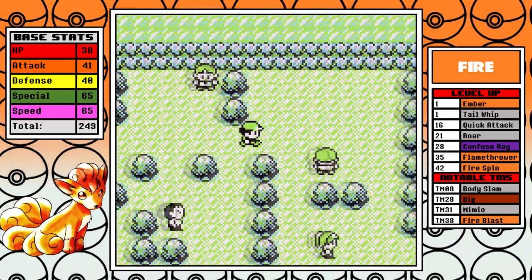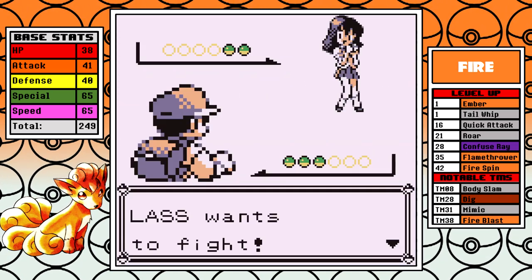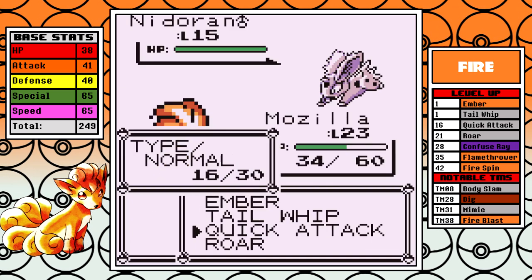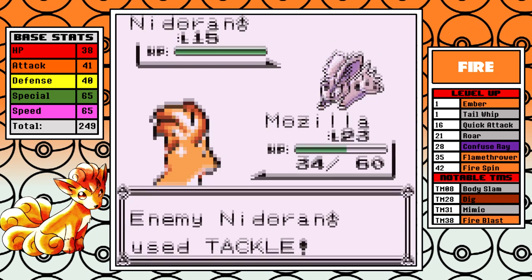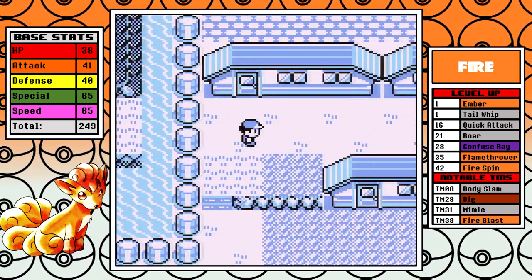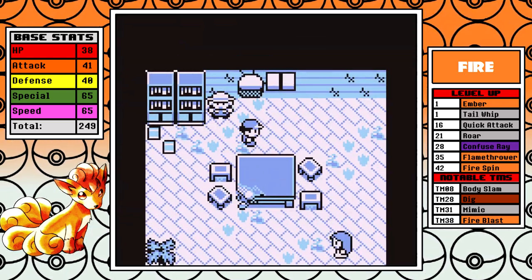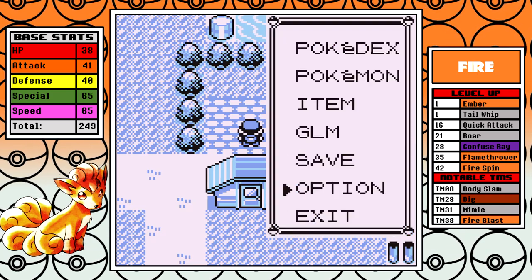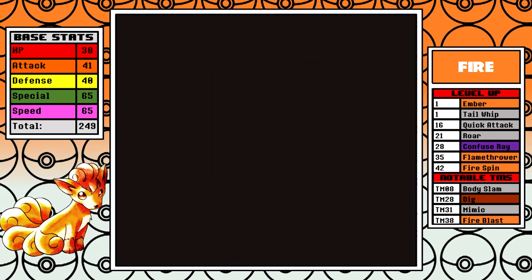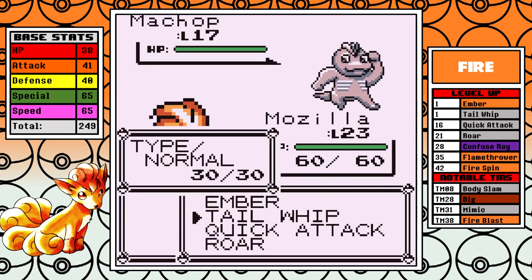We're just going to straight up skip Misty. There's absolutely no point in trying right now, trust me. We could try to luck our way through but I really don't want to — that's just asking for trouble. You're looking for a crit, and even then you might need multiple. You're not surviving a Bubble Beam from Starmie — get over yourself. So we're skipping it.